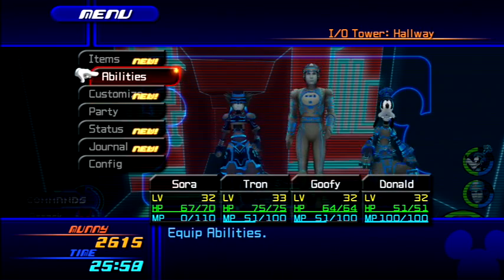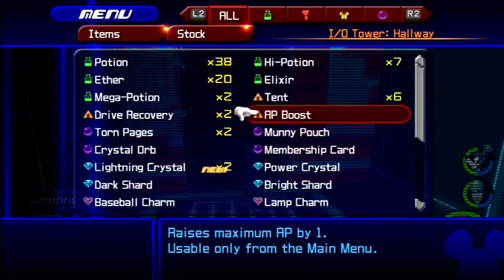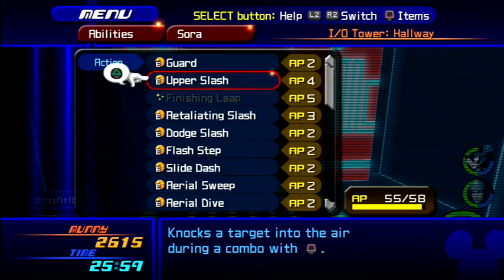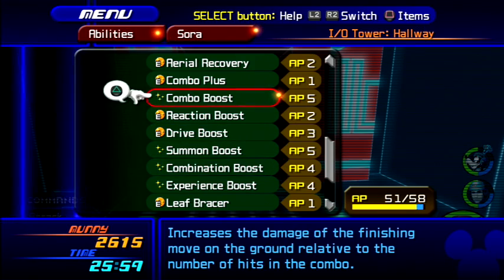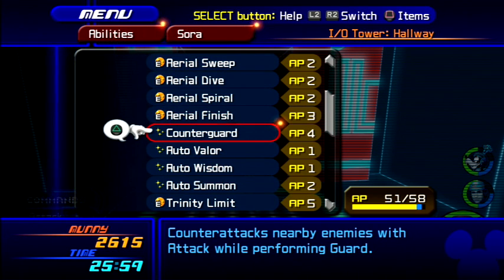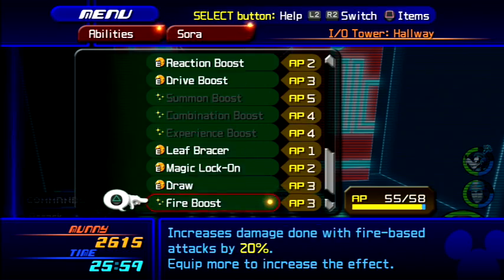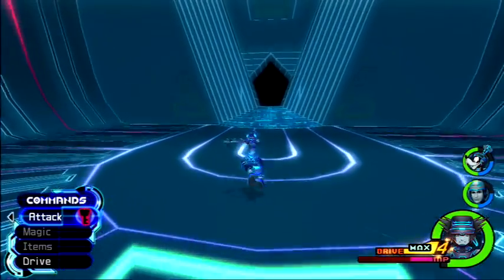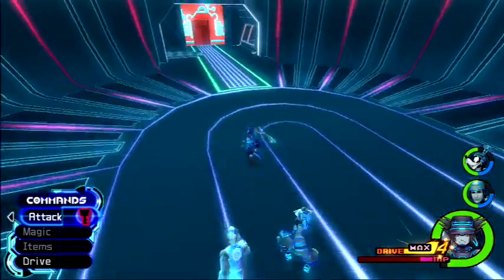I have tons of AP boosts! Let's give these AP boosts to Sora because he's the one I use and he'll probably need them more. Let's see what we can get him — unequip Reaction Boost, Experience Boost, Summon Boost, Combo Boost — oh wait, I didn't remember that one. Counter Guard — counter attacks nearby enemies with attack while performing guard. That seems pretty good! We can also get Fire Boost, which I'm all for. I think I'm intended to go this way.